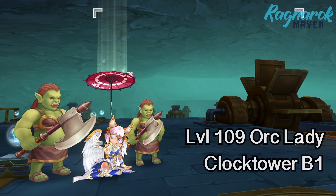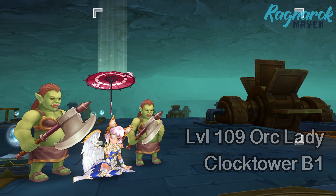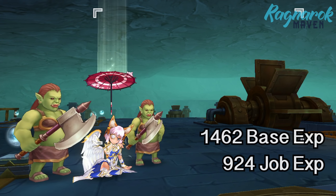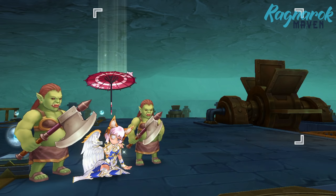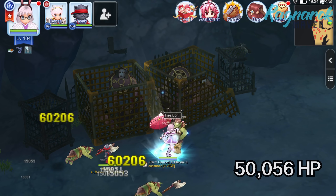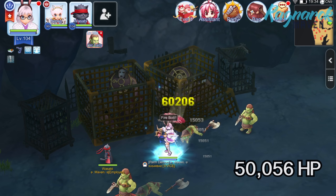First up, we have the level 109 Orc Lady found at the Clock Tower Basement 1. This gives 1,462 base experience and 924 job experience. They give pretty decent experience whilst having lower HP, thus making it feasible to one-hit them.